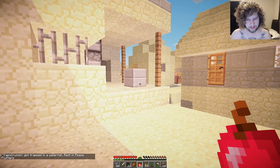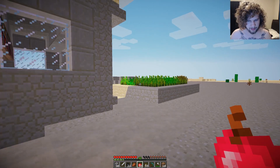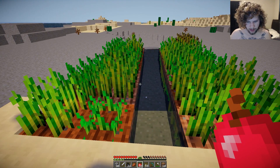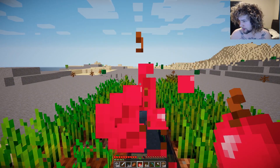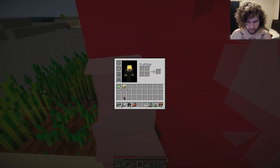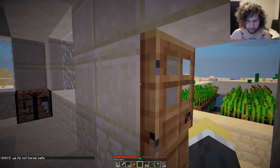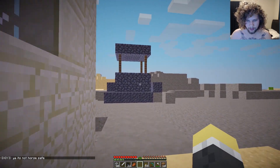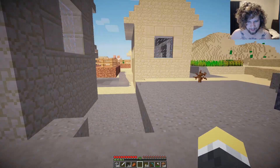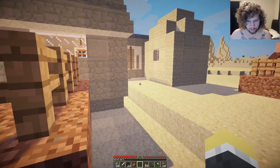I haven't found any cows yet but I did find this neat little sand village. Somehow I had 64 apples in my inventory — I literally have no idea how that got there. I ate like five of them. I'm gonna throw them away because I'm not a cheater. I was hungry but had no idea how those got in my inventory.